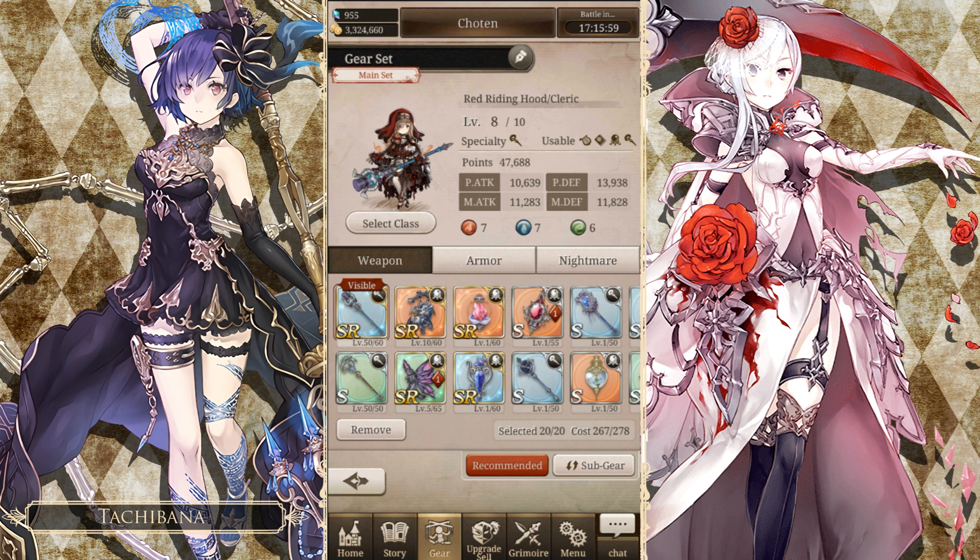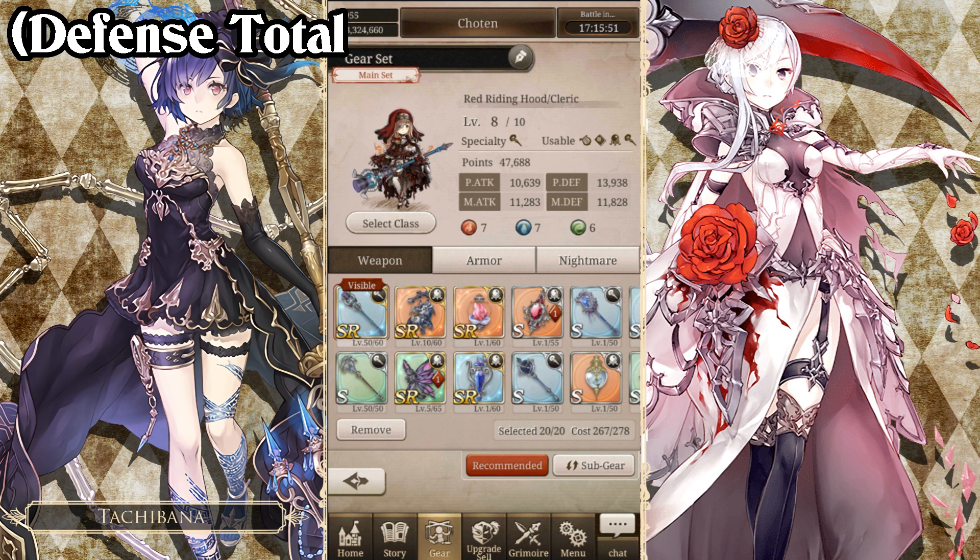That is equal to 25,766 total defense. Now the fields that you need to populate to figure out exactly how much healing you are going to be doing — the first is your defense total, which as I said before is your physical and magic defense added together.